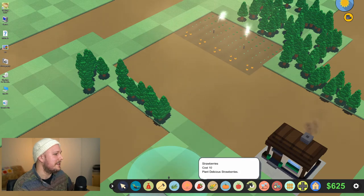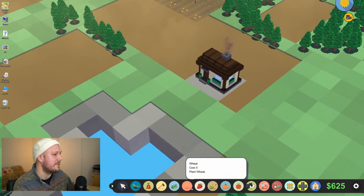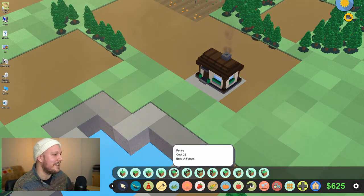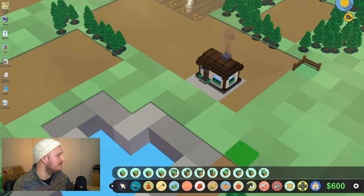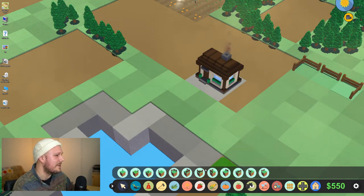I'm going to also pop down some cows. We'll put them close to home - they can be our pets. I'm going to build a fence first. If you don't build a fence, then the cows just sort of go walkabout and they'll wander around everywhere. So if you want to keep them contained, you need to put one of these down. These are sort of expensive, 25 bucks, so I'm just going to build a small enclosure at the moment just to keep them from wandering off anywhere.